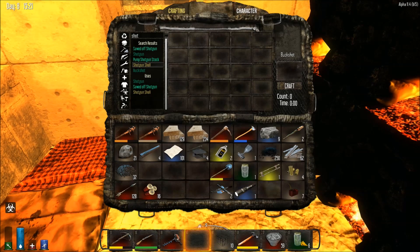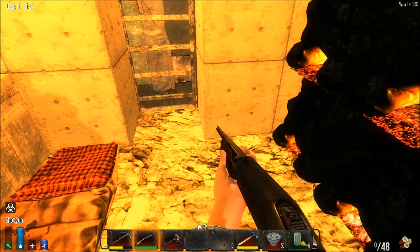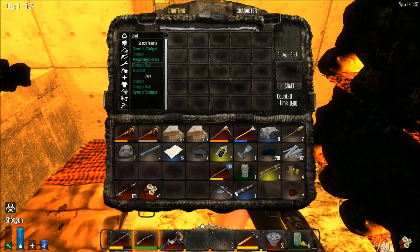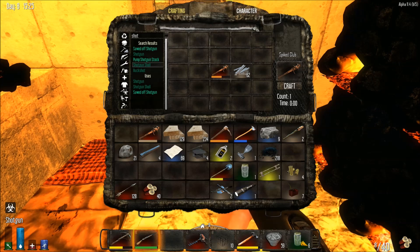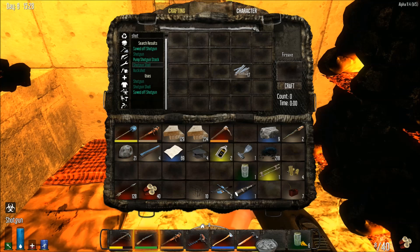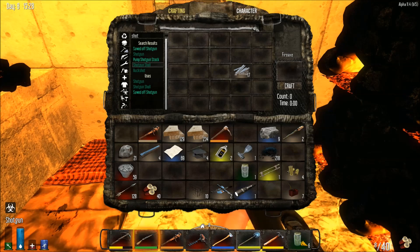32 more shells needed. Still not enough — I just need to wait for more lead. Let's put that away. I should make some weapon repair kits at some point as well. Let's repair that, see if we can get ourselves ready for more zombie fun. Let's repair all of our stuff. Probably need to make a door at some point too.